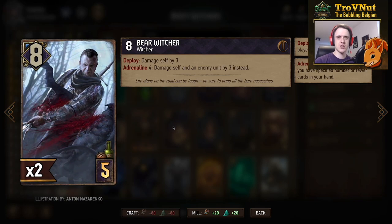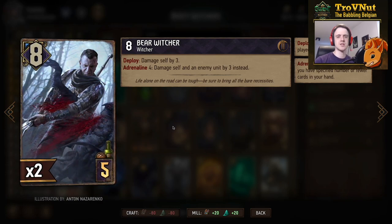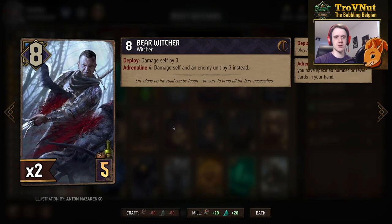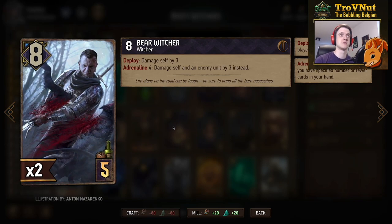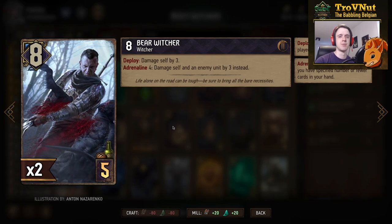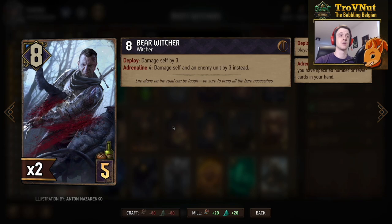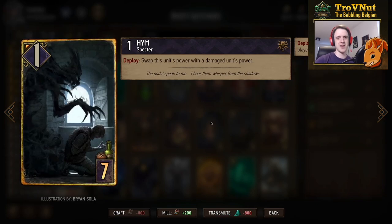Then we have the reverse of the Herbalist: the Bear Witcher. He starts at eight power but damages himself by three on deploy, and at Adrenaline 4 he also damages an enemy unit of your choosing by three — giving you eight points but in a more offensive way than the Heimei Herbalist.